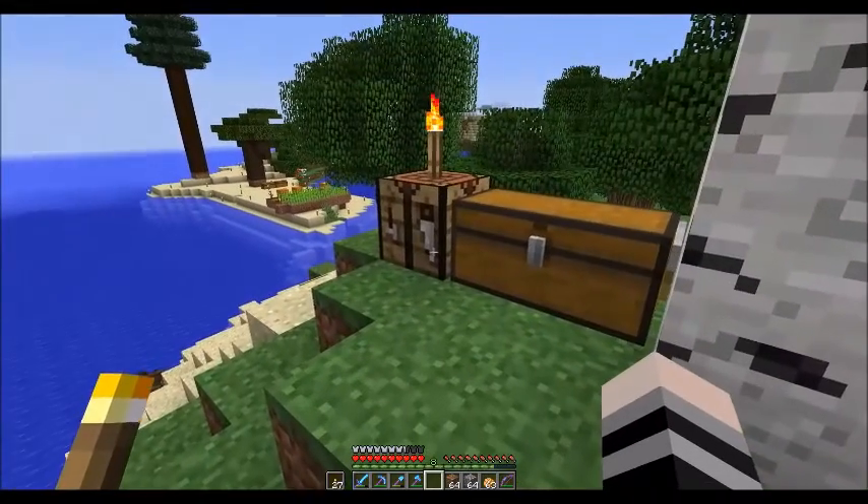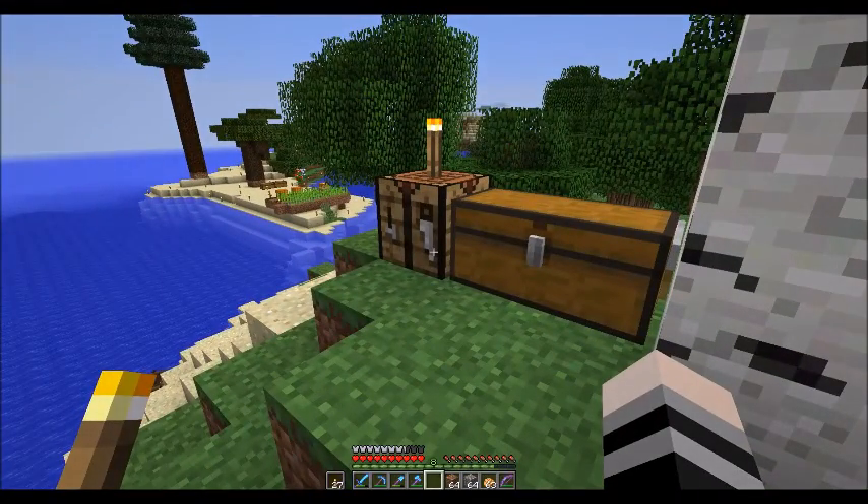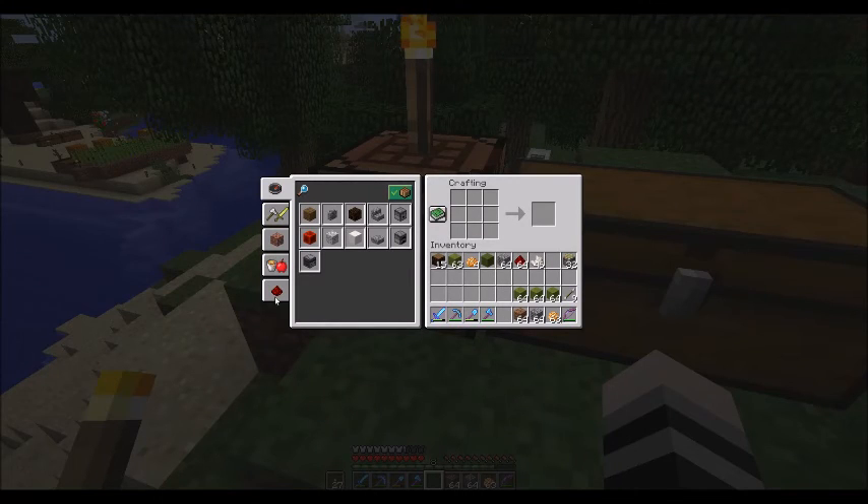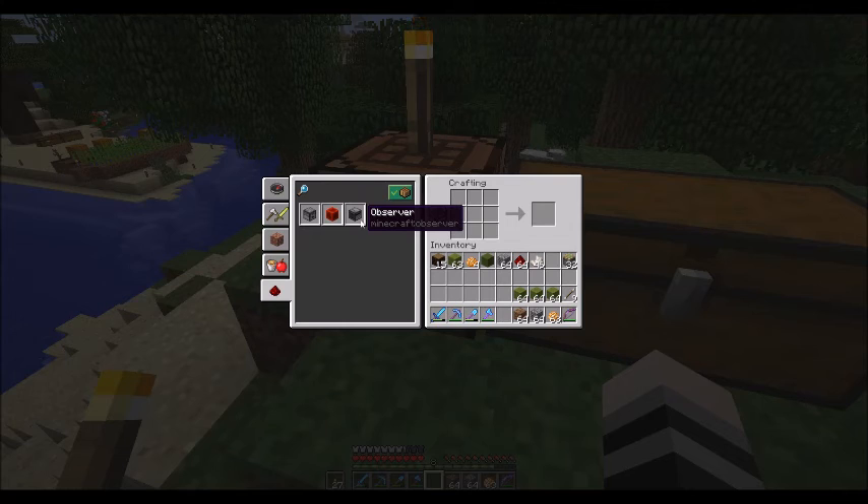The next item we need to make is called an observer block — it's a redstone component. To make an observer block, you need six pieces of cobblestone, two pieces of redstone, and nether quartz, and you get this block called an observer block.